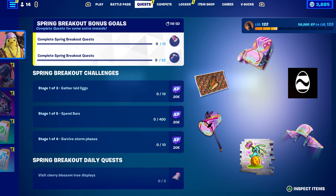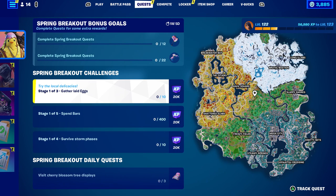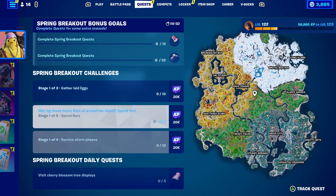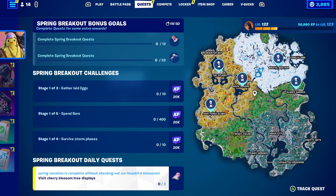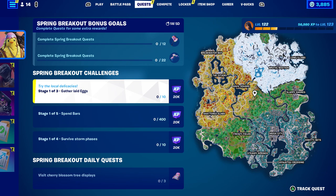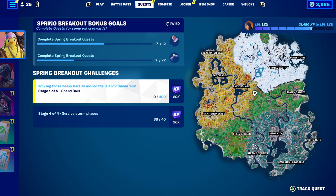The normal Spring Breakout challenges — gather laid eggs, spend bars, and survive storm phases — each stage acts as if you completed a full challenge. The spend bars one has five stages, so that's five challenges right there. Adding them up: five plus three plus four is 12 challenges, plus the one daily you already did makes 13 total. You only need 12 to get the pickaxe.